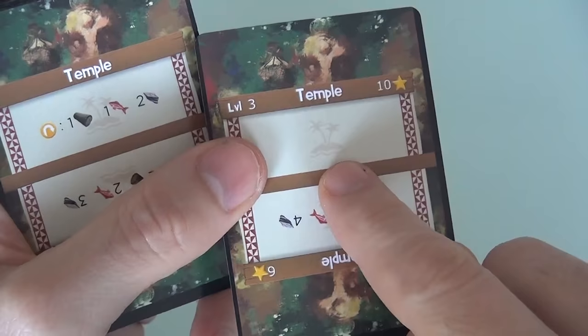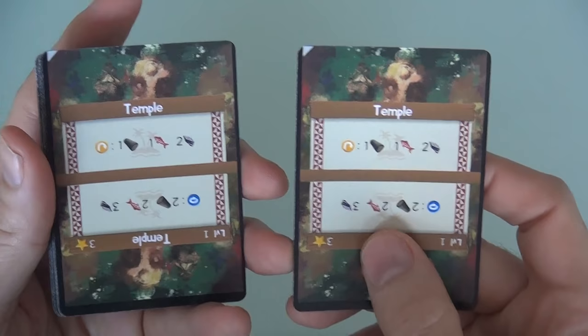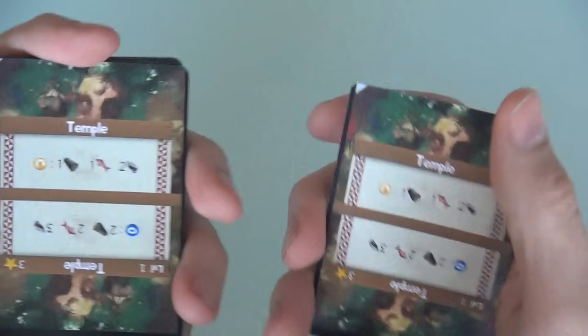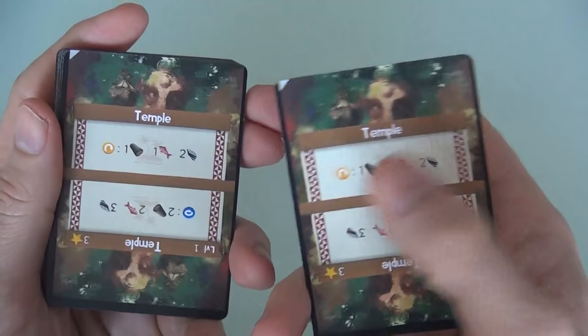At the beginning of the game, these are the only things I've got. I have not found any of my loggers, fishermen, or quarries that would let me get resources, so I cannot upgrade either of these cards. I need to keep going deeper through the deck, so I'll put one temple at the bottom, which means the other temple comes into my right hand, and hey, I've got a quarry.